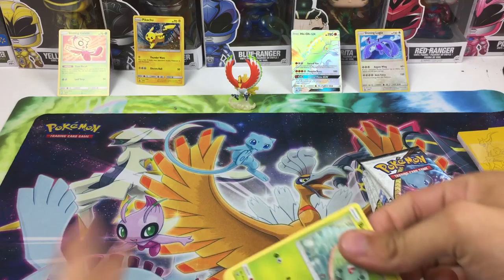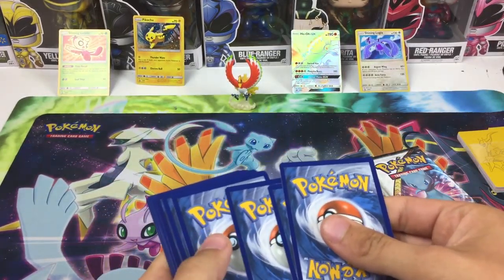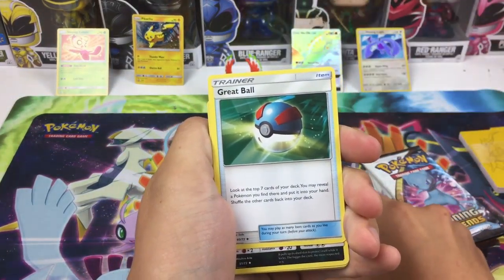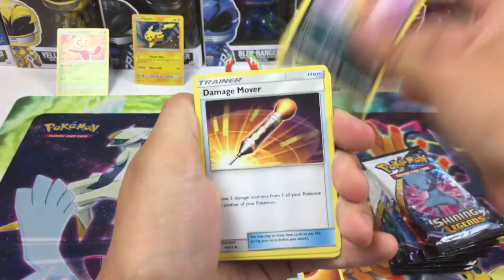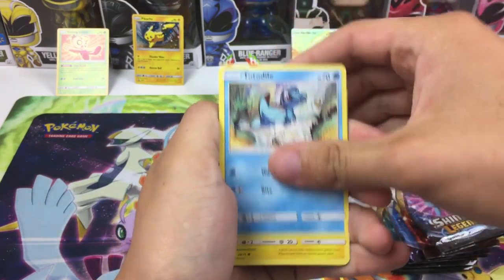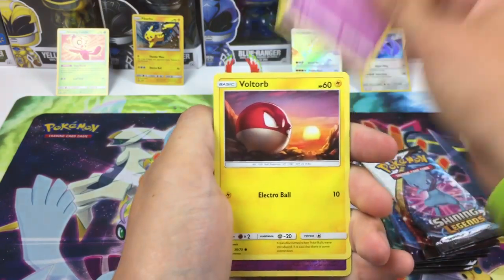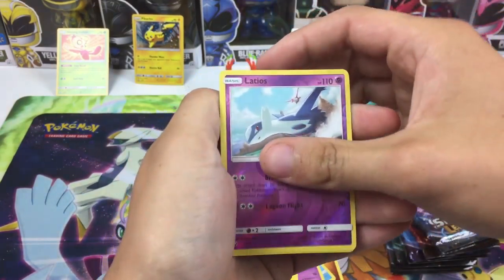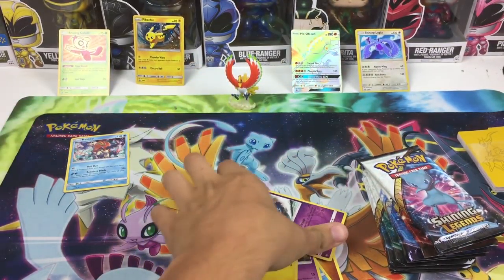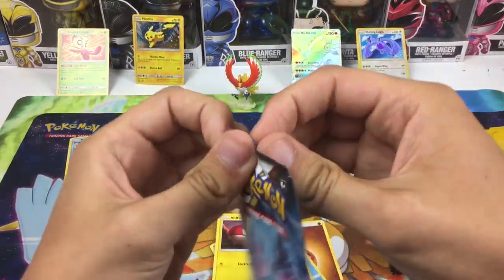There is the code card. All Shining Legends come with a holo so that's always good. We get a fighting energy, great ball, scrappy, damage mover, Bulbasaur, Totodile, Pikachu, Ekans, Bolt Orb, Latios reverse, and Keldeo regular holo rare. That's a good one, I'll take that.